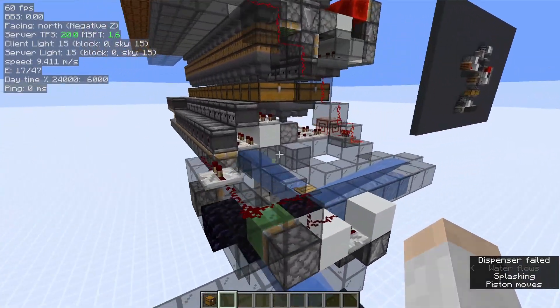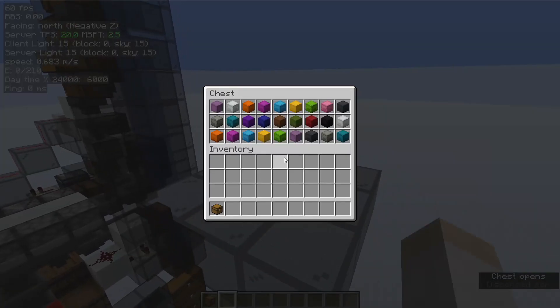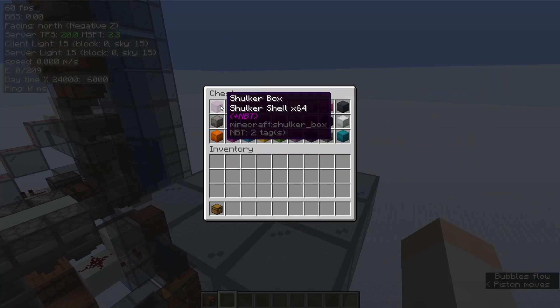So you can use chest holes or very simple storages at much higher speeds. As I said, this requires single item types. It also can only handle 64 stackables.